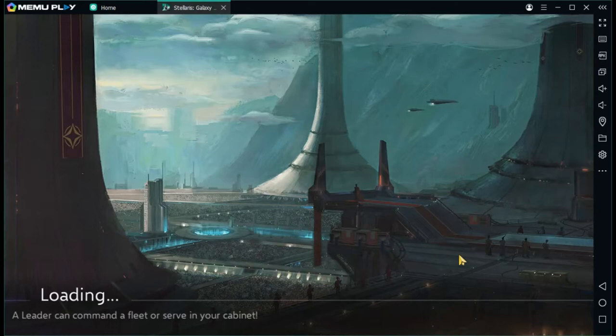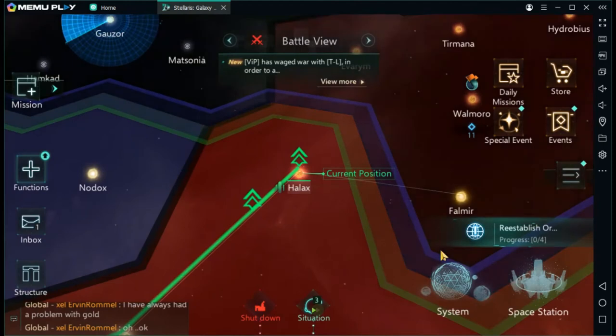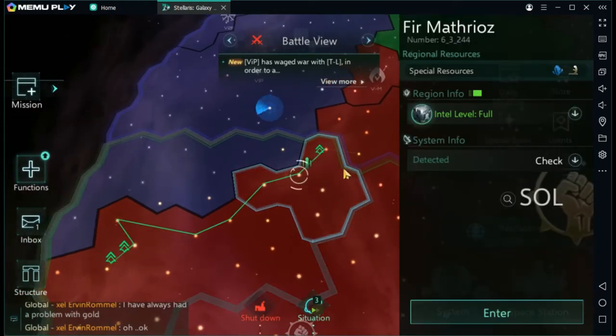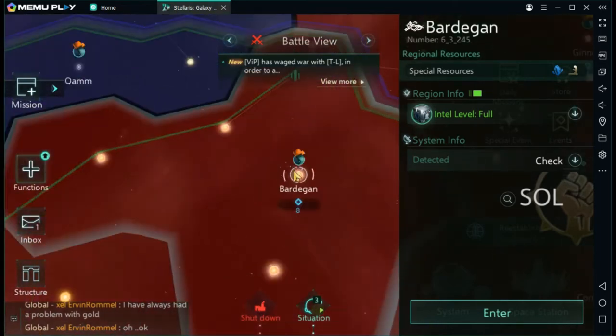It's best if I go from the long distance into the short distance when explaining this. I've covered sectors in a previous video — you have sectors, and the sector capital is where all the trade happens. In my case, that's Bartogain, where all the trading takes place.